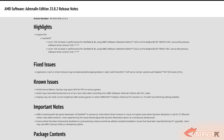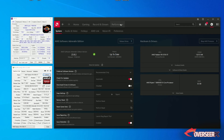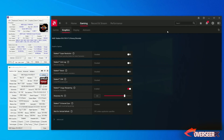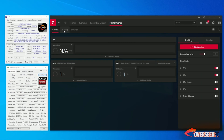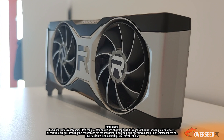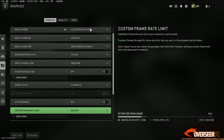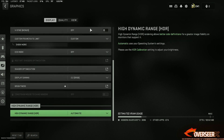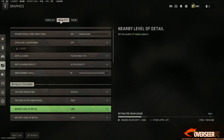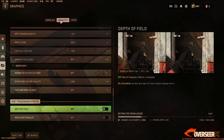AMD's latest driver 23.8.2 has just released. We've had time to extensively test these drivers on our competitive games. We're using our RX 6700 XT 12GB paired with a Ryzen 5800 X3D, running competitive games multiple times until we achieved consistent results. No talking head for this video — been sick for the last few days, which is why it was a little delayed.